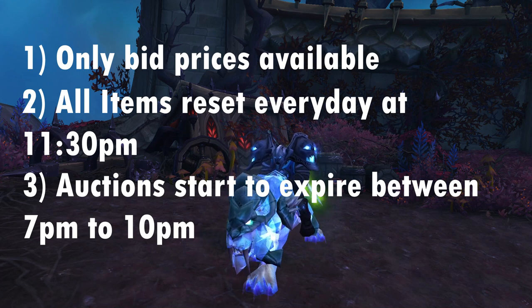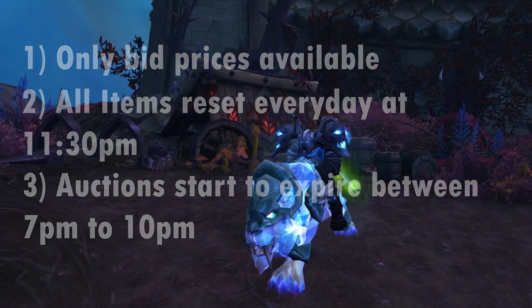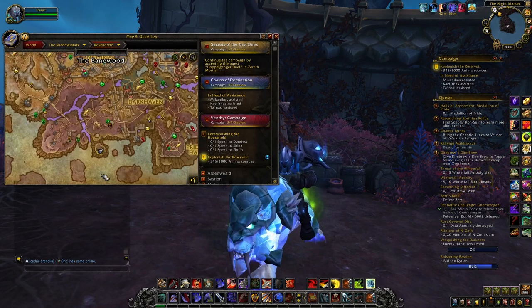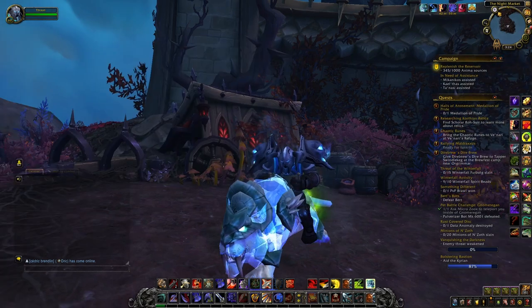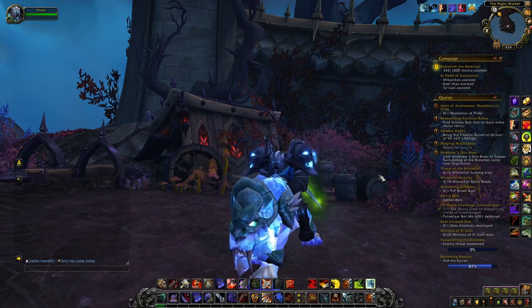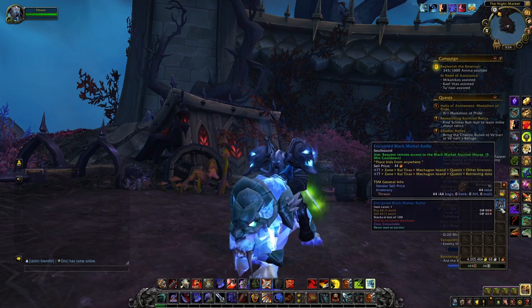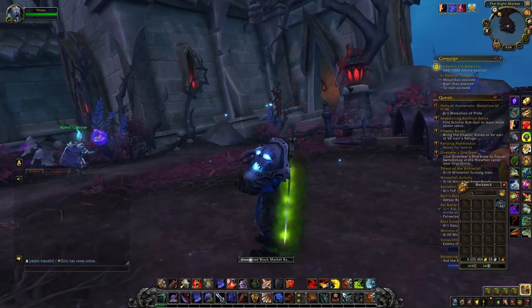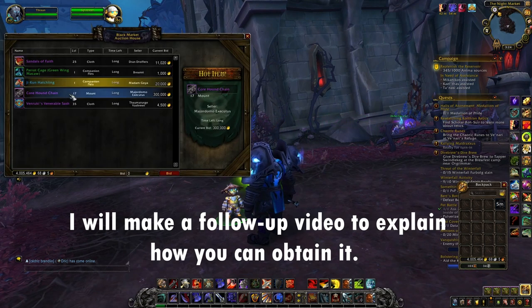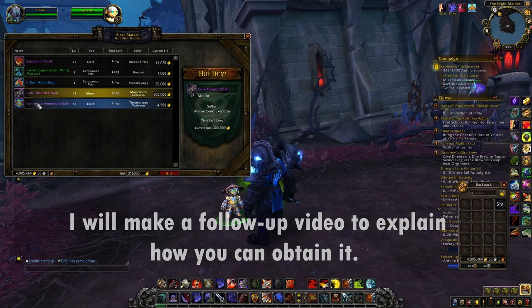Keep in mind you will always have to be the best bidder in order to actually receive the item, so sometimes you will have to outbid other people. For location, if you want to access the normal Black Market Auction House you can go to Revendreth where inside a small building you'll find the vendor. You can also access it in your garrison by completing certain activities. The best method in my opinion is farming the Encrypted Black Market Radio, an item you can craft with the profession in Mechagon, which lets you spawn a vendor anywhere in the world for five minutes.